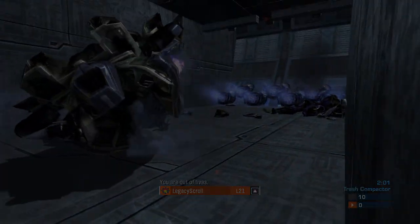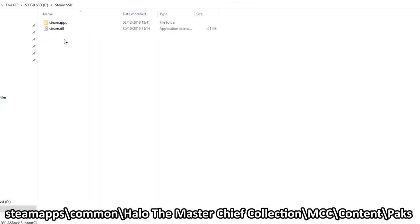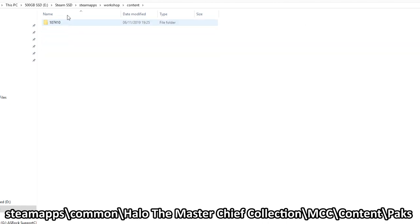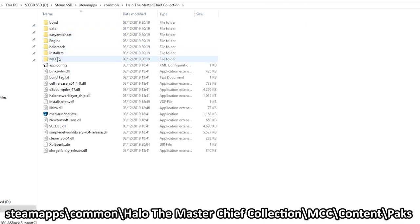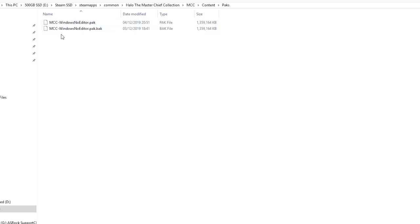To get forge mode going, start outside of the game with it closed. Navigate to your Steam folder - all of this is also on the Reddit link I've left, which is what I'm using as reference. You want to go to SteamApps, then common, then Halo MCC, then content packs. You'll see I've got two files here because I've already done it and made a backup.